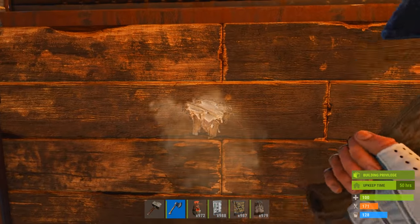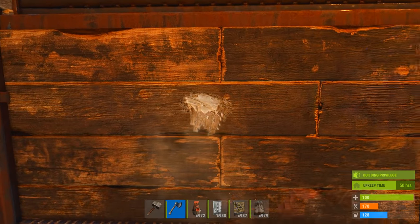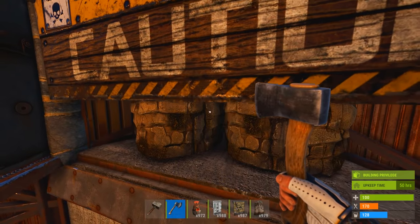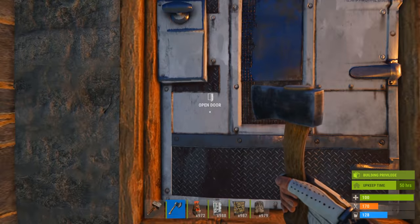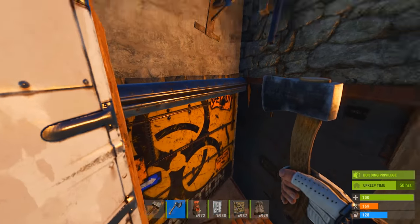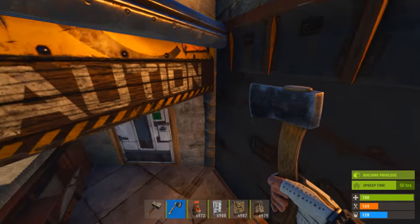This here is the entry. Now this is a bunker base — it's the OP base in Rust at the moment. We also have some doors here, this is our entry point, and we have a shotgun trap there on top.